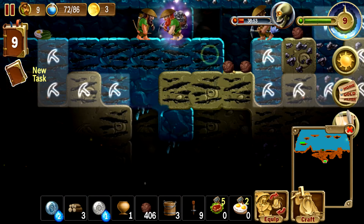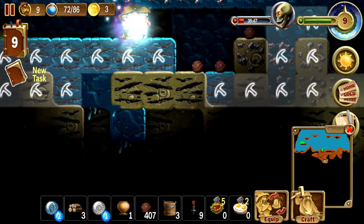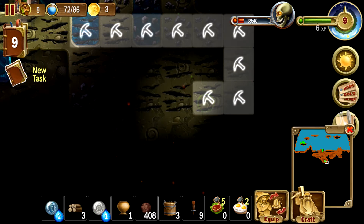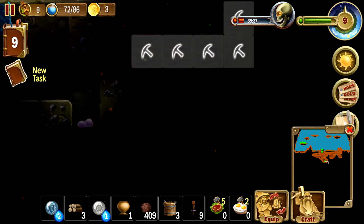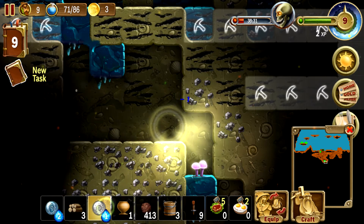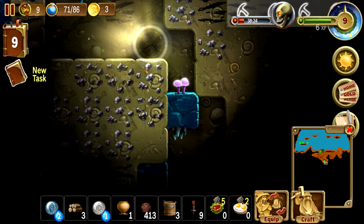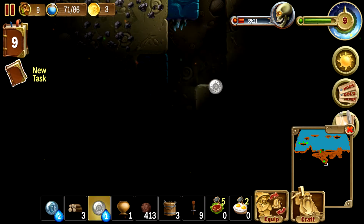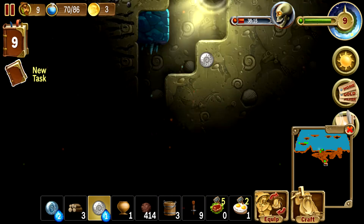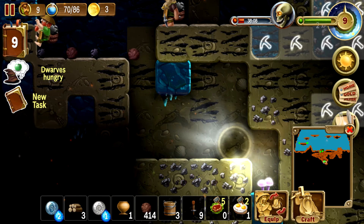Since we're not going to be going all the way down there, we're just going to strip mine this area. Actually, look at this — we can do one of these. Not that far, because I'm not sure what's here, I want to be able to see. Oh good, I can shed some light. What about down here? Dwarves are hungry — let's do it.